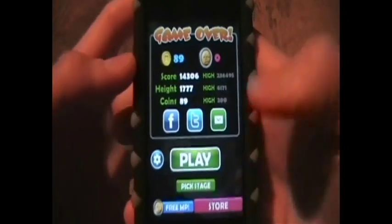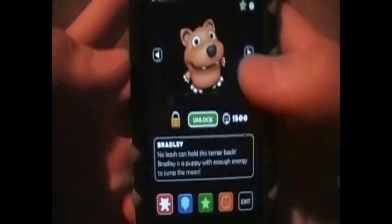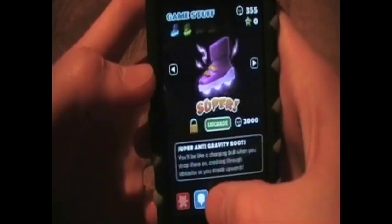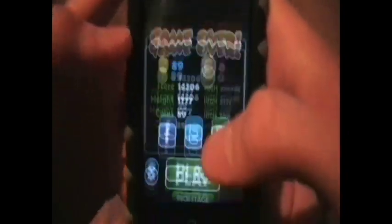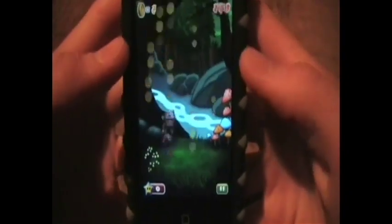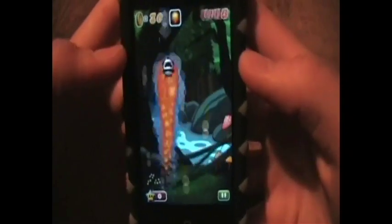You can go to the store and buy extra stuff like upgrades and new characters. There are some upgrades and wallpapers, though those are kind of pointless. Up here is the score — how high you went. Once you get to about ninety thousand, you can unlock the next stage.